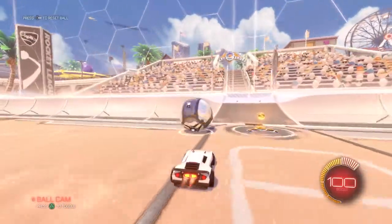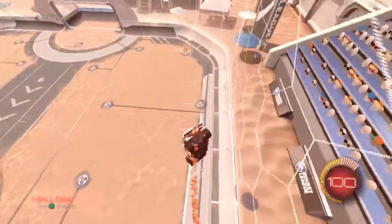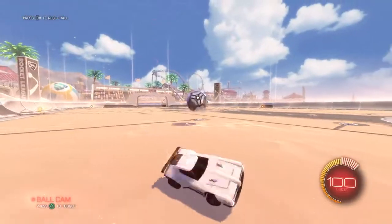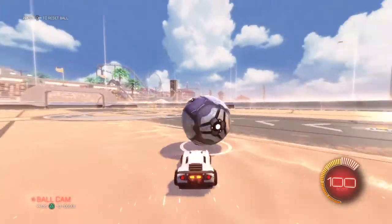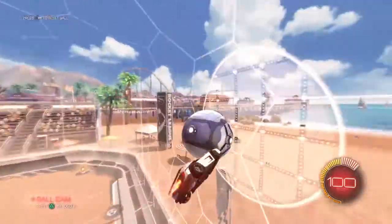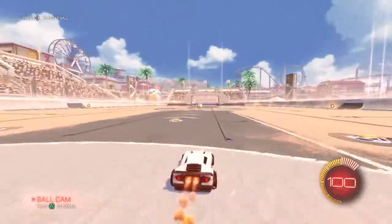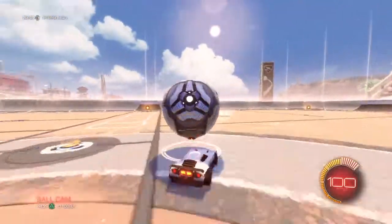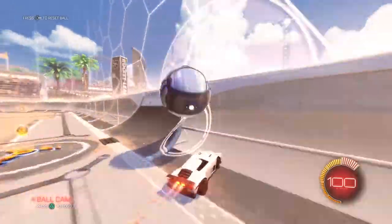You don't want to over-boost because then you'll fly too high. You want to hit it with the front of your car — not the corner, but the nose of your car. Then basically just fly up with the ball. That's why you don't want to go too fast off the wall either; you want to go the same speed as the ball.